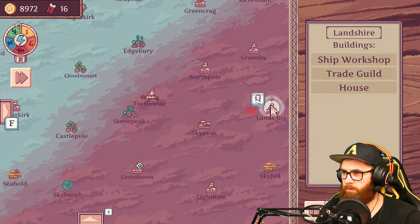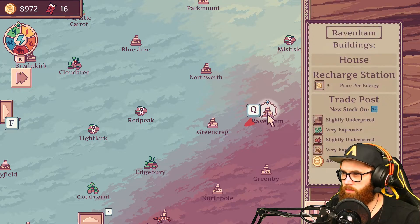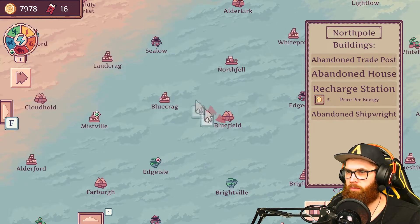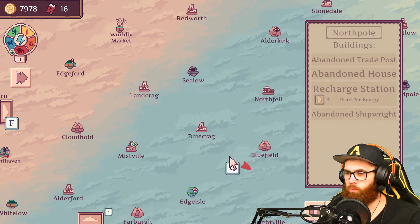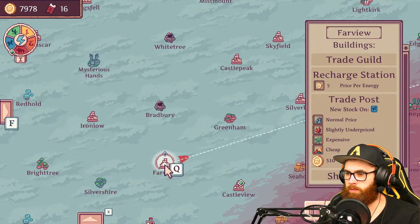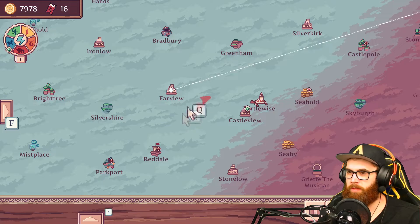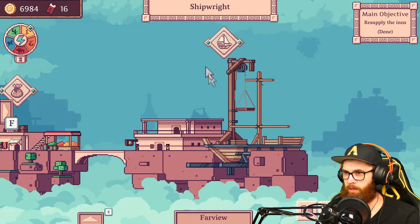The shipwright is abandoned so we need to go to another one. I know there's one at Landcrag, one here at Brightkirk, and then there's one somewhere else. There's a ship right there — oh we went right past it, damn it. Okay, we're at Fire View, let's have a look at this ship.